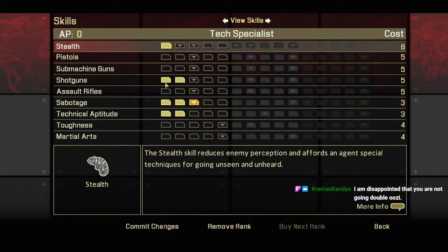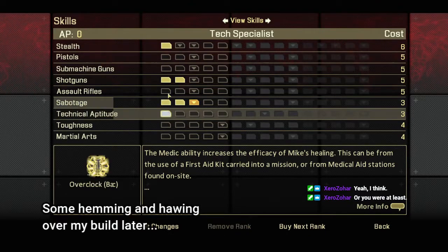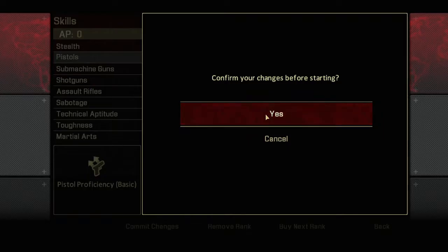Let's move around a little — you can reassign stuff. We are going to do that. Technical aptitude — let's pull that down. We will proceed with this build. We'll level up pistols along as we go, sort of mix that up with shotguns as well. Let us begin.